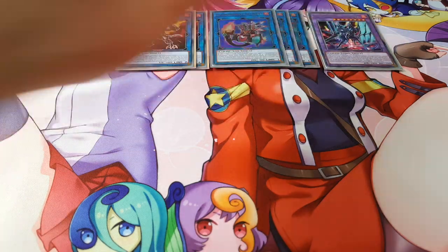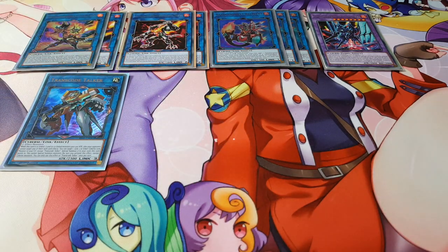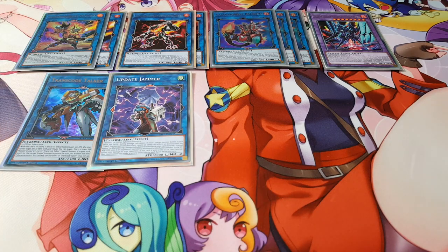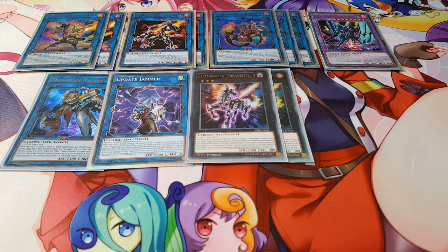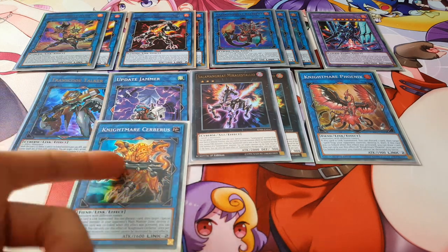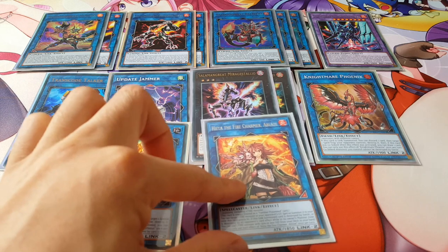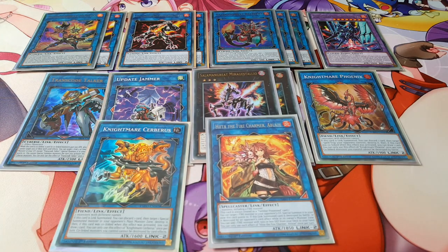We're also playing Transcode Talker and Update Jammer as cards to help us OTK our opponent. We have two copies of Mirage Stallio since it's easier to get into and two is more than enough. One copy of Nightmare Phoenix — it's a fire monster and most people choose it over Cerberus, but I still play Cerberus. If you need to cut one, keep Phoenix since it's just better. We're also playing Heater the Fire Charmer, since mirror matches happen too often, and I'm thinking of adding more if I can find the spacing.